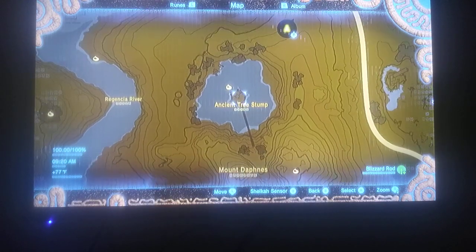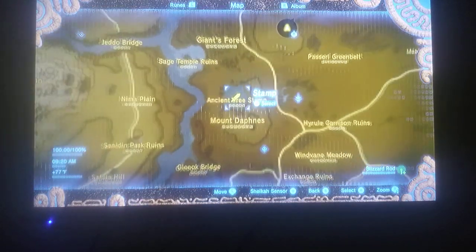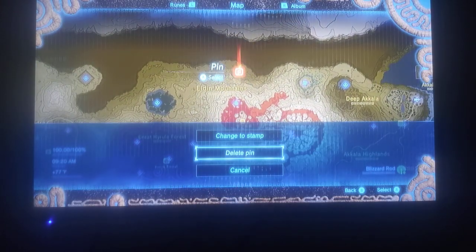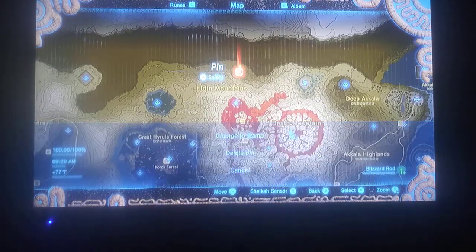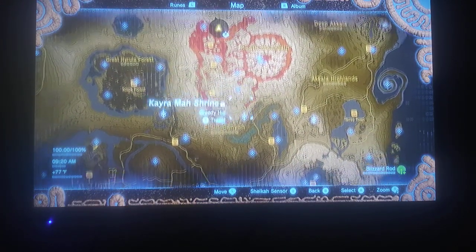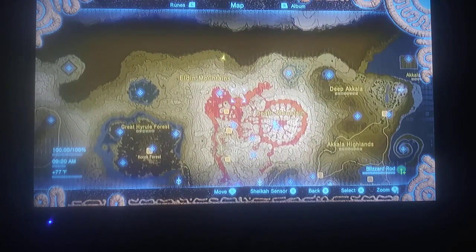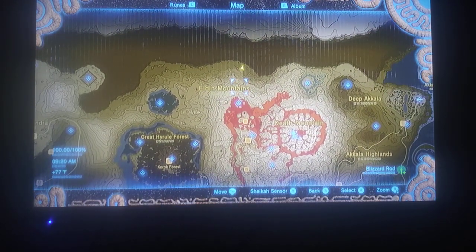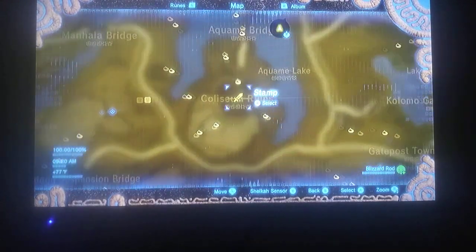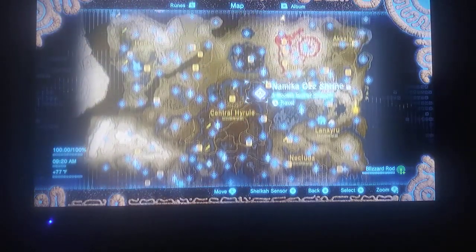Right in here at the ancient tree stump, you will find the Great Flame Blade sitting right here. As far as the Flame Spear, I will make a separate video on how to find that. But the only location I know so far is in the Coliseum Ruins — that's where you would find the Flame Spear.